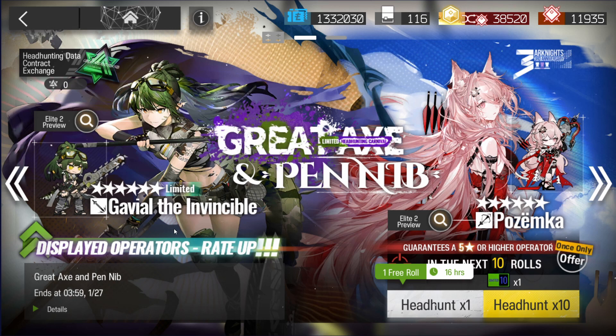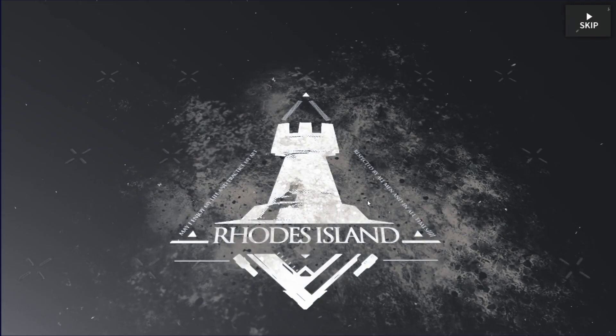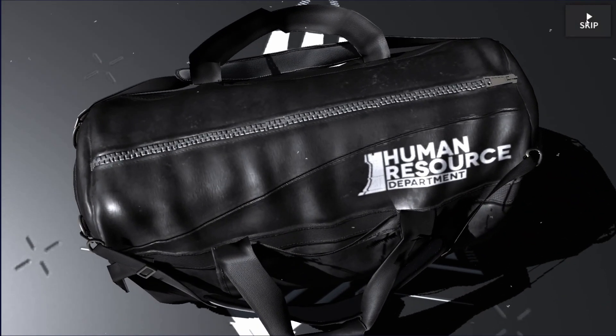Gavial the Invincible looks like a little guard alt, and then Hazemka — not sure if I massacred that one or not — but those are the two on this banner. Let's go ahead and take our free roll here and see what we're going to get.